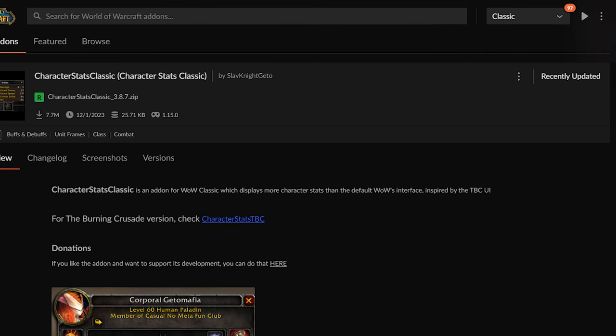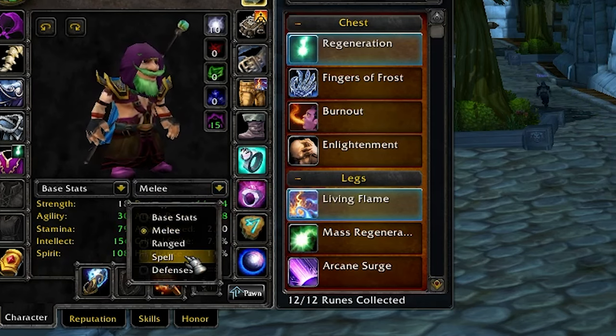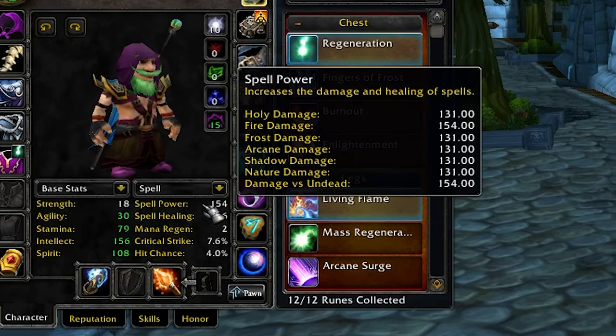Character Stats Classic. Way better stat displaying for your character panel. You can easily check your spell damage, and it even breaks it down per damage type.